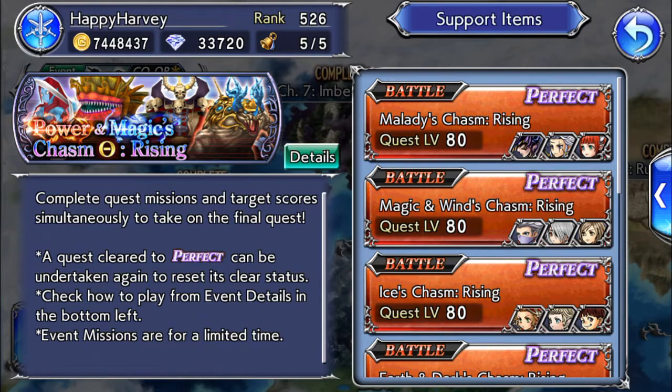Hello, I am Harvey. Today's video is not a gameplay video, but showcasing the teams I used for the first seven quests. As a free-to-play player, you might have a very limited roster of characters — I am one of you as well. The seven quests before the actual Power and Magic's Chasm rising is a lot to ask for without boosted characters that won't get restricted. I will first show you the teams that I used, then I will jump in to show you the gear and mention some key points.